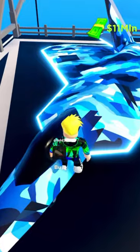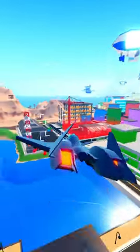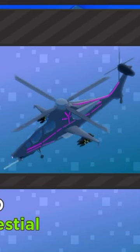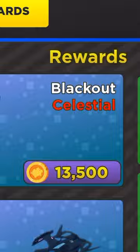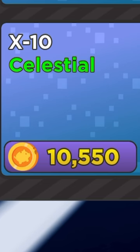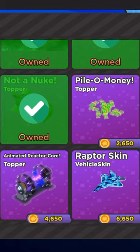Mad City have just updated, added three new vehicles, plane physics, and loads of other stuff as well. If we open the Piggy Shop, you'll see we have the Blackout for 13,500 Piggy Tokens and the X10, which is 10,550 Piggy Tokens — a vehicle skin and two vehicles added to the shop.